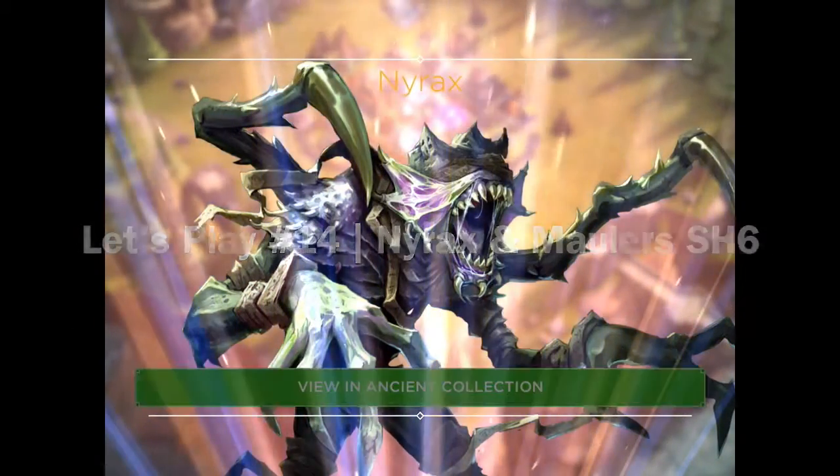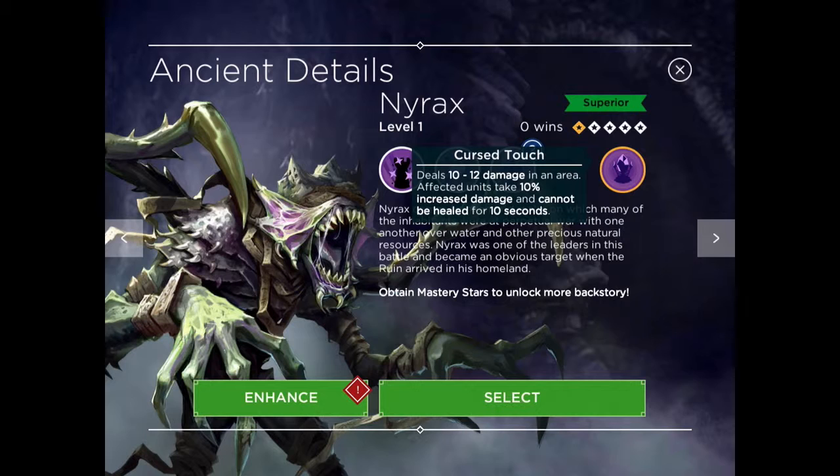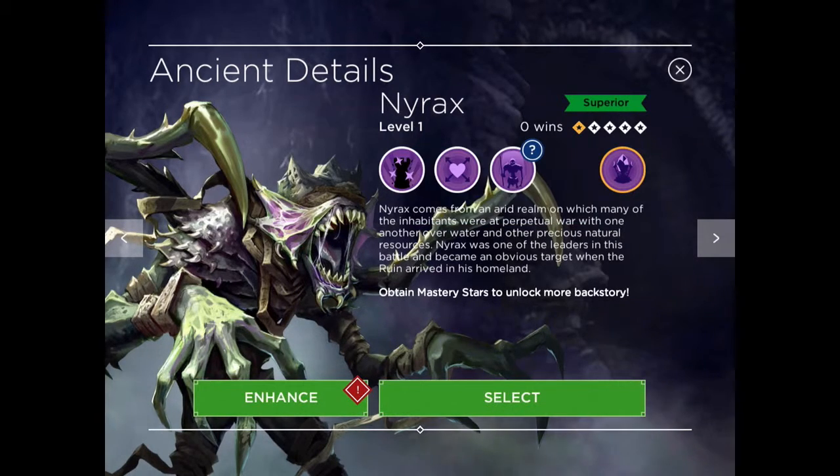Hey Rivals, Max here. Welcome to Let's Play episode 14 — a first look at Nyrax and Maulers at Stronghold Level 6. Nyrax is a Death Ancient that, when put in a spell tower, can prevent units from healing.